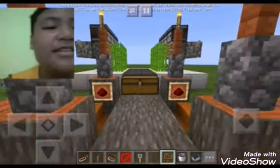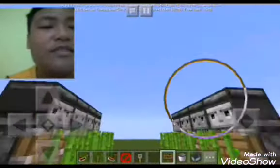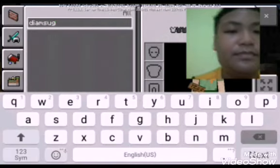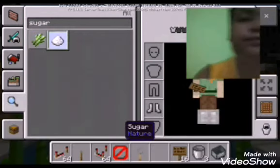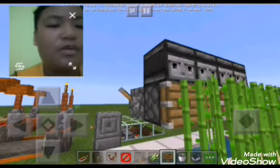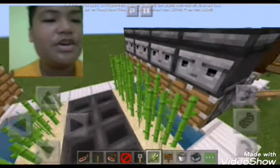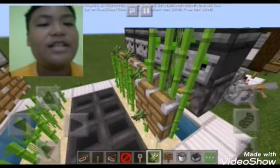Next is the sugar cane harvester. It automatically harvests — when you put too much sugar cane, it goes to the observer and it will actually cut everything.